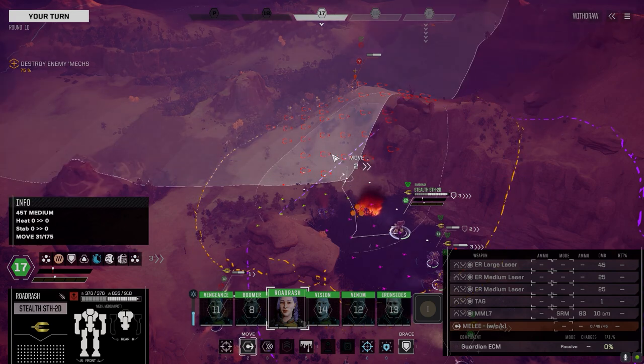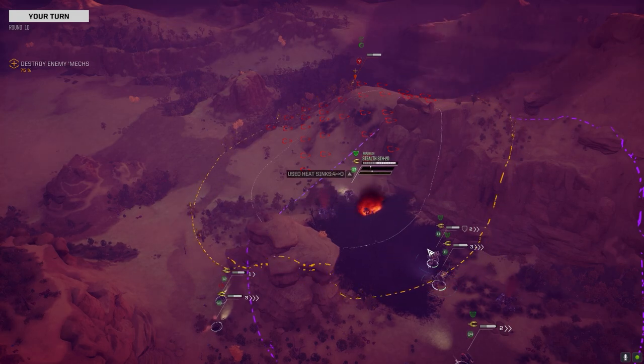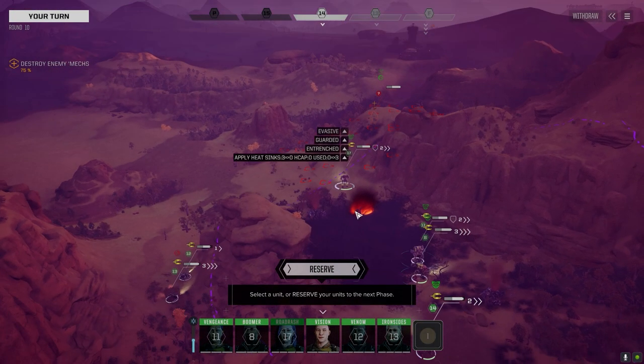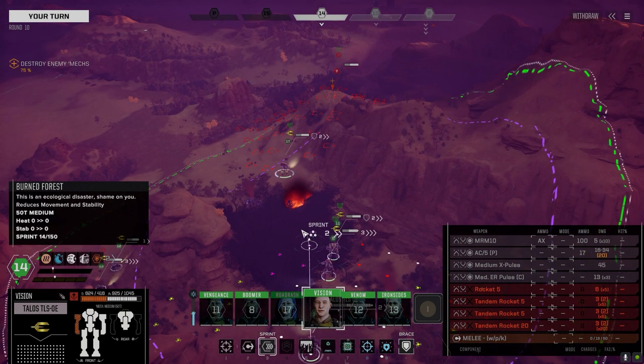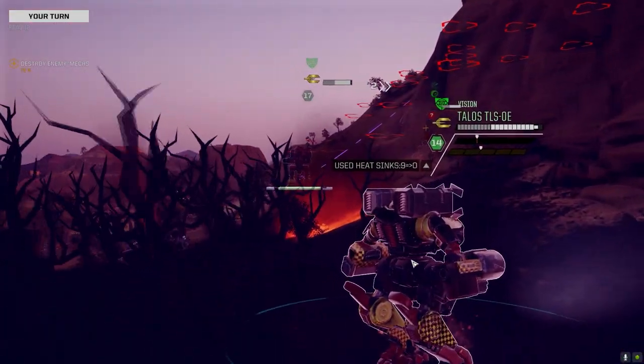I can't shift-click there, let's just move here. I don't want any heat on me. If this guy comes around that corner we've got to be ready for him. Full speed, but keep your left side turned in case he comes around the corner.